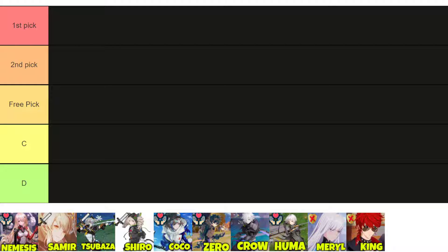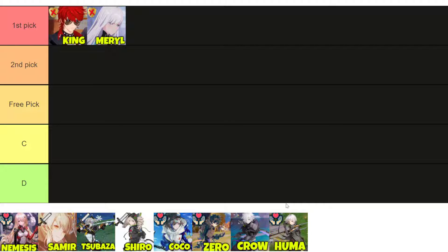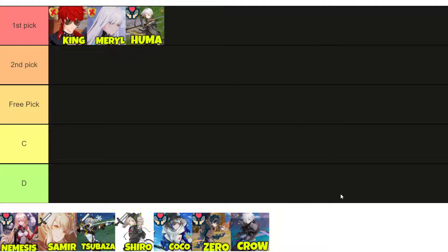Who will be our first pick unit for everyone? In this game there's a unit type called shield breakers that are really, really strong at breaking shields, and there are only three really good shield breakers in the game right now — that is going to be our first choice. Those are King, Meryl, and Huma. All three of these are shield breaker units that will destroy shields faster than any other unit in the game currently.